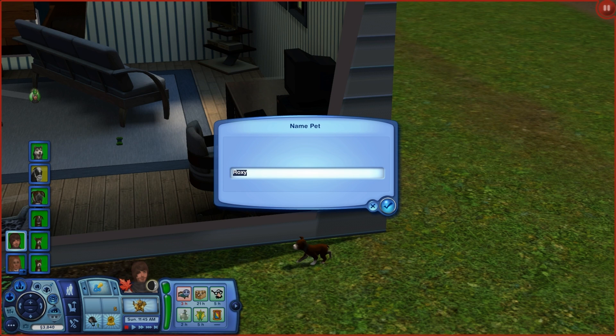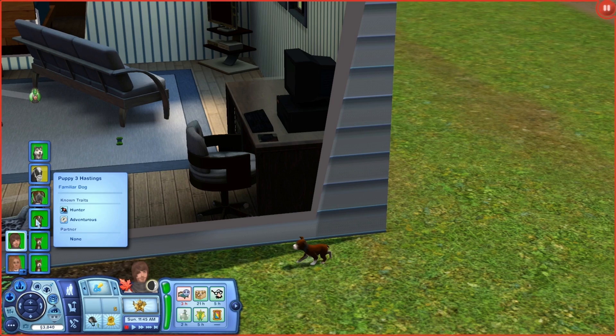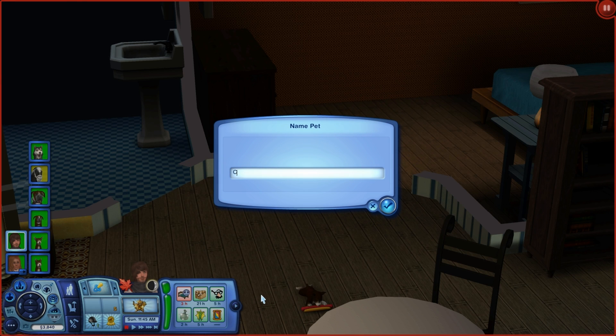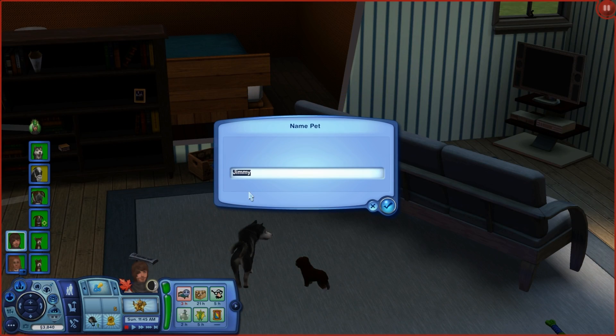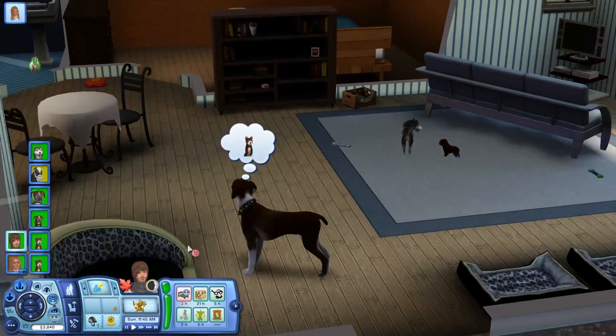For puppy number one, which is the girl, her name is going to be Autumn because someone suggested, since she was born in Autumn, to name her Autumn. And if you guys hear typing in the background, Daniel's on his computer. Puppy number two is going to be Coco. Puppy number three is going to be Jimmy. Mocha. So Coco and Mocha for the boys.